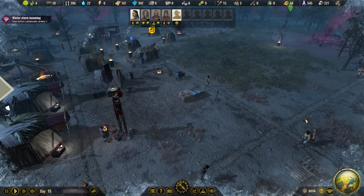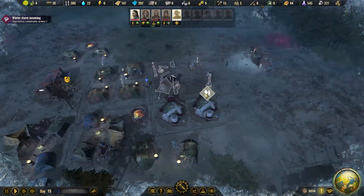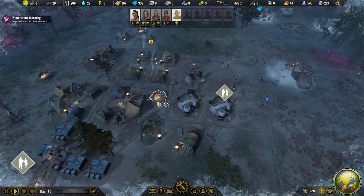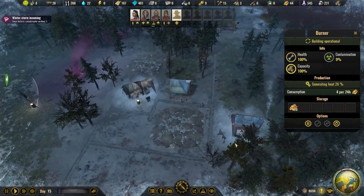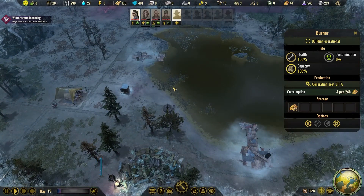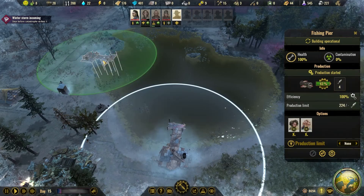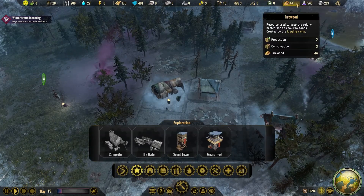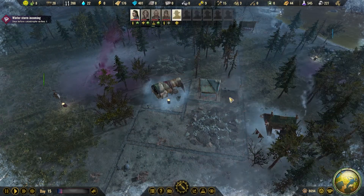Hello everyone, I'm Crumbs and welcome back to Surviving the Aftermath — the new full release. We're having a winter storm incoming but the burners are lit so it's nice and warm in this area. It looks like things are freezing a little over here. This hasn't frozen solid yet, so they'll stop working when it does, but we might consider adding a burner here. We have firewood so let's pop one in.